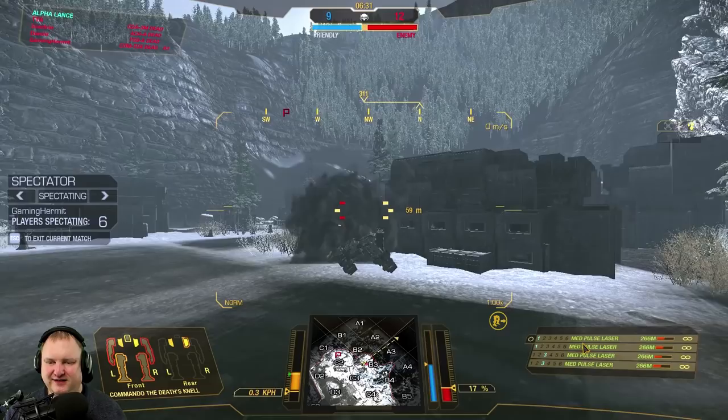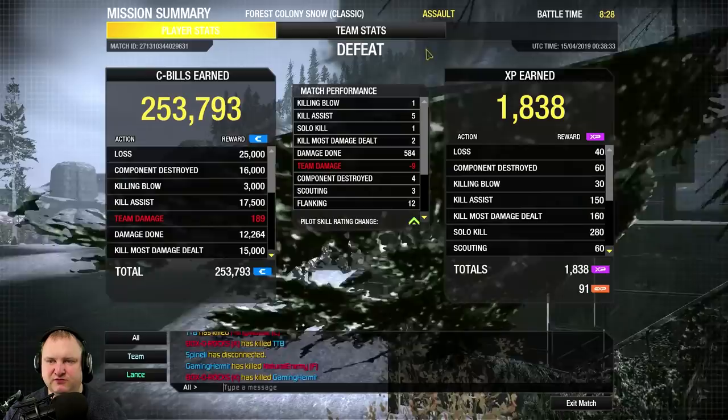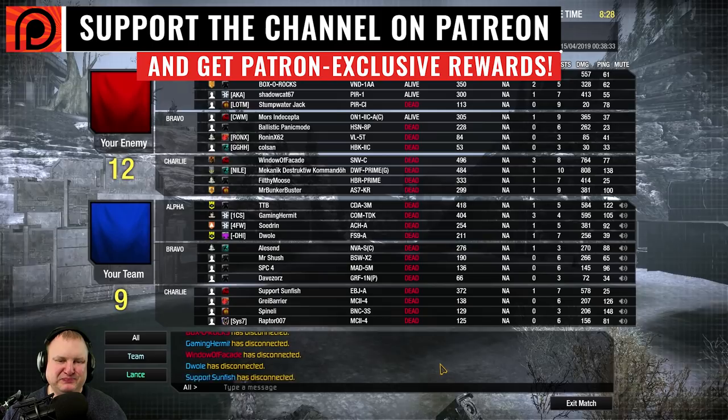Let's see what's happening here — two lights running around, nothing big happening anymore. Let's jump to the end score: one killing blow, one solo kill, five assists, two KMDDs, 584 damage done, four components taken out. I would say that is a solid first round with that Cicada. As you can see, you can do quite a bit of damage with this — you're not going to do insane amounts, but it's alright.